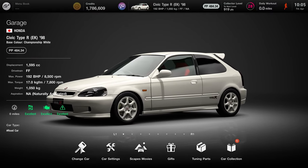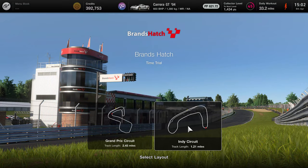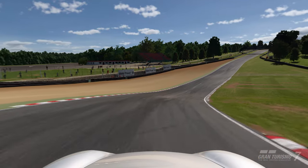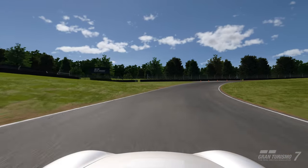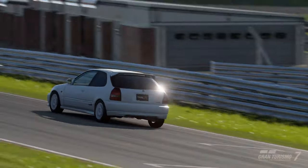The Type R's PP sits at 484.34 after all of these purchases. For this setup test, Ross chose Brands Hatch Indy — it has fast corners, medium speed corners, high speed chicanes, elevation changes, hairpins and a couple of tricky trail braking zones. In other words, it's a huge test of the car's handling and will hopefully highlight the effects of tweaking setups.